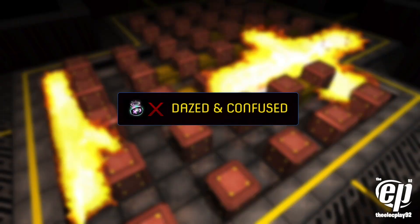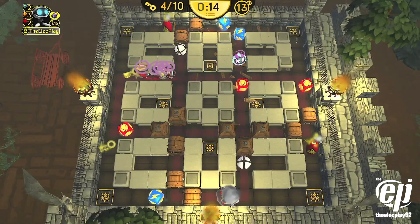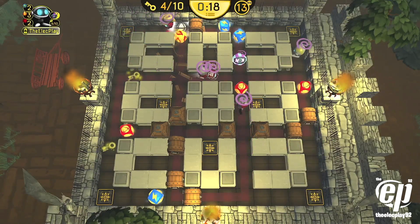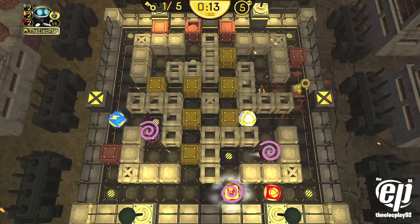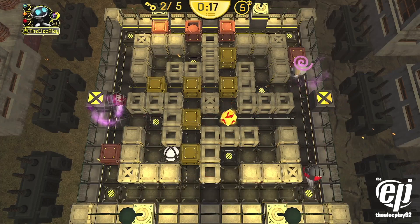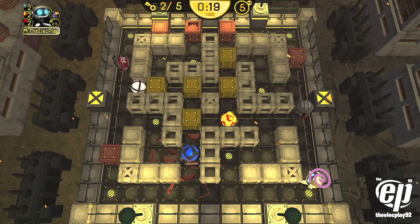Dazed and Confused is an all-new trap that handicaps the player — controls could be reversed, bombs could be taken away, and movement speed could slow down or increase tenfold. It will throw your game off completely. Avoid it at all costs.